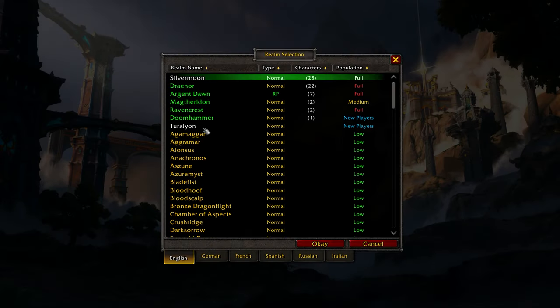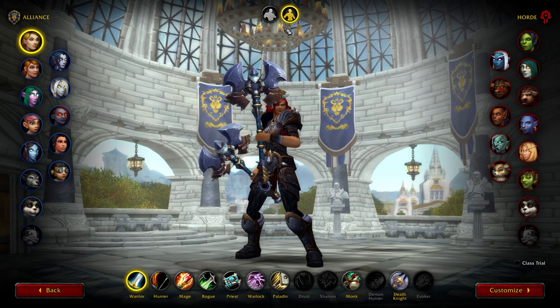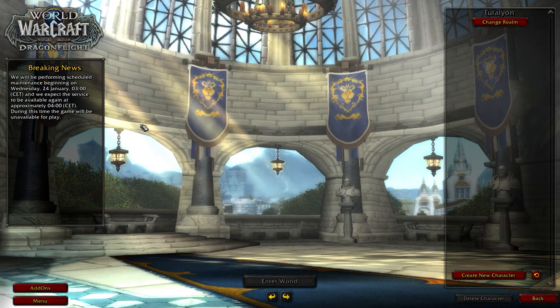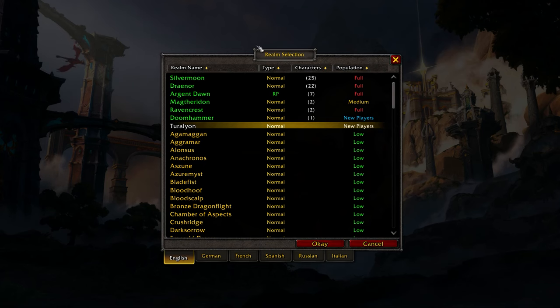All right, so the first thing you see whenever you log in is the server or realm list, and you will have to choose a server to play on. Sometimes the game just throws you on the new player server, but if that happens, you can click on the change realm button and choose a server on your own. If you have a friend that plays WoW, it will be a lot easier to choose a server because you can just join theirs.